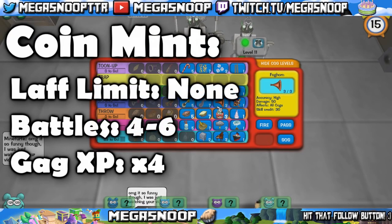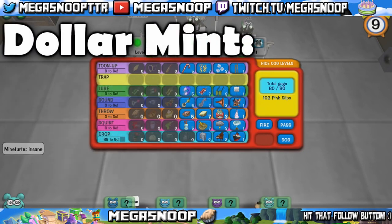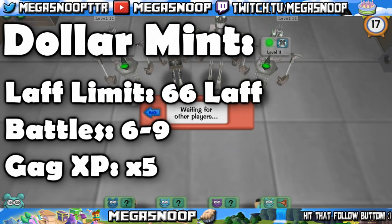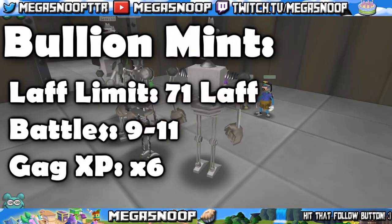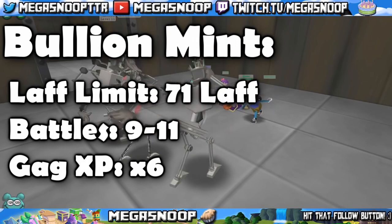The coin mint has no laugh limit, usually has 4-6 battles, and has a x4 gag experience multiplier. The dollar mint has a 66 laugh limit, has about 6-9 battles, and has a x5 multiplier for gag experience. And the bullion mint has a 71 laugh limit, about 9-11 battles, and a x6 gag multiplier.